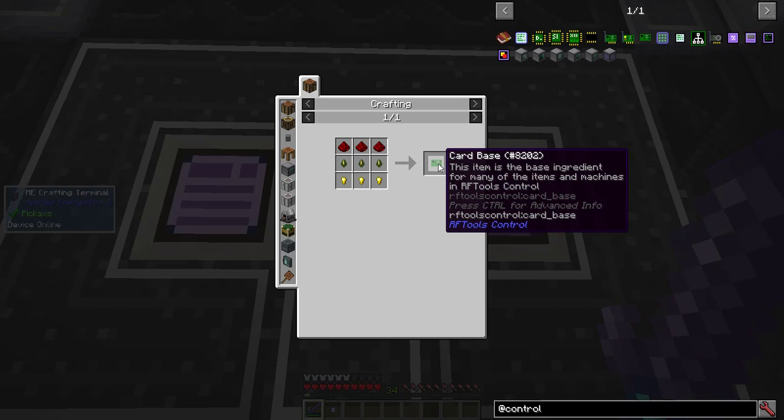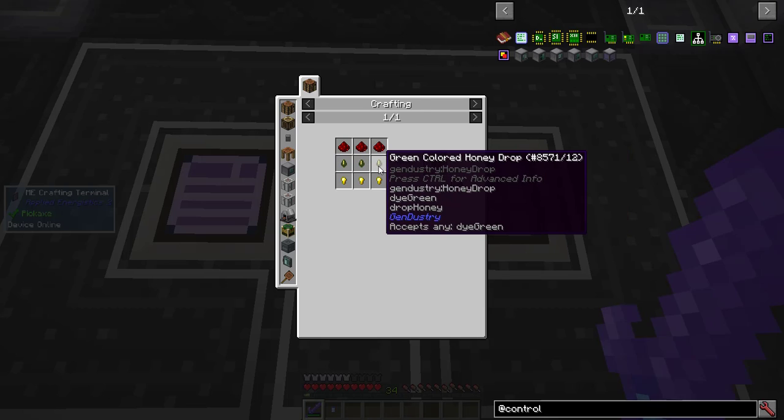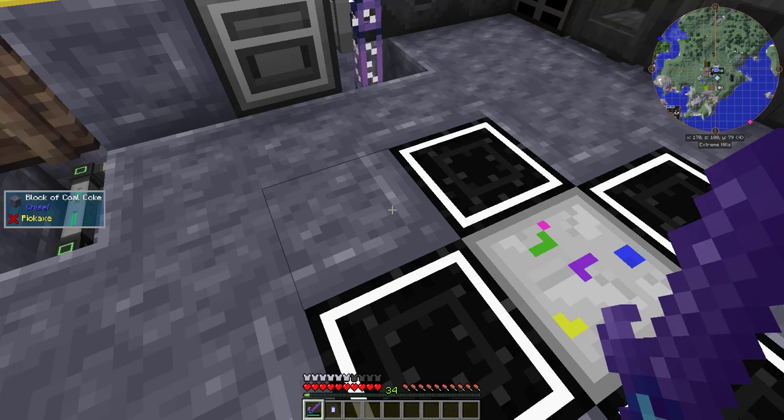To start with, I'm going to need lots of card bases. These require cactus green, but there are no deserts beside me. There's one very far away, but since I'm not in the mood to go all the way over there every time I need some cactus green, I'm going to automate it.